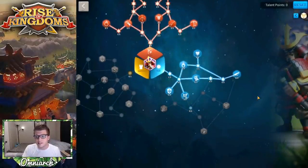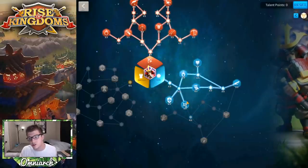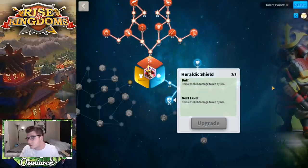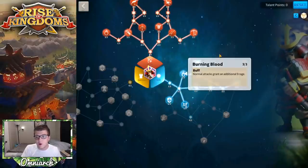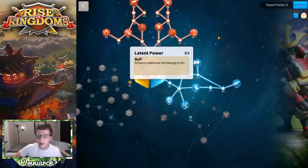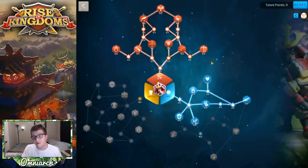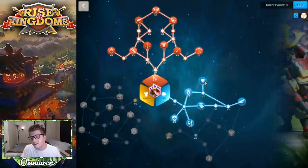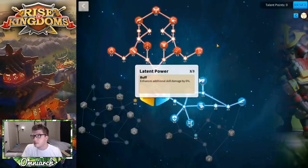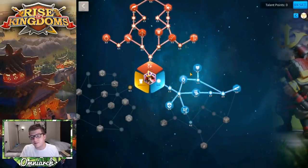'Arrows Knocked' is a decent talent — if you fall below 50% strength, all troop attack goes up by 9%, which is incredibly good. In the skill tree, we grab 'Rejuvenate' for 60 rage every time a skill is used — great rage engine. 'Tactical Mastery' gives 3% active skill damage, and 'Heraldic Shield' reduces skill damage taken by 6%. We also grab 'Burning Blood.' I put three points into 'Latent Power' because of all the additional skill damage Kusanoki does.